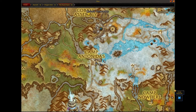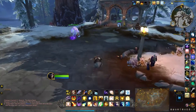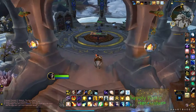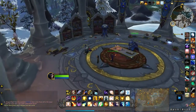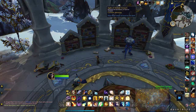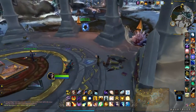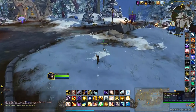I've just landed in Camp Antonidas in the Azure Span. Come inside the pavilion and then click on this book, which will give you a five-minute buff allowing you to see the little bullpen like this one right here.